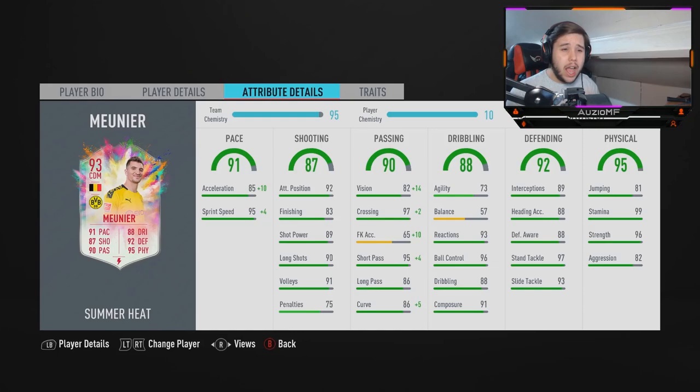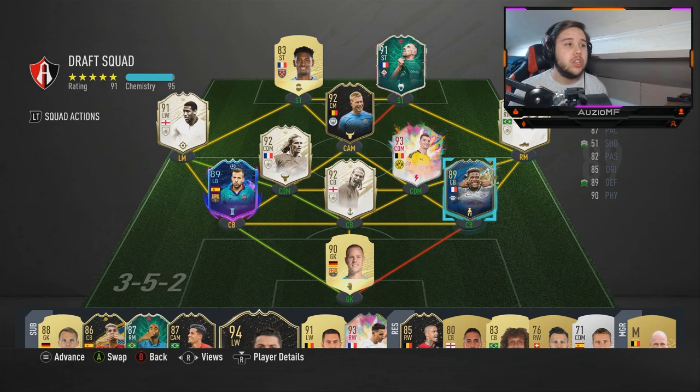Physical-wise, he has got 81 jumping, 99 stamina, 96 strength, and 82 aggression. Stamina-wise, he will last for the whole 90 minutes. Strength-wise, he will be bodying people. Aggression is going to be a tight one — I wanted him to be very aggressive when going in for the tackles, because if you're aggressive, you will come out with the ball. But that 82 aggression, we're going to see if it's enough.